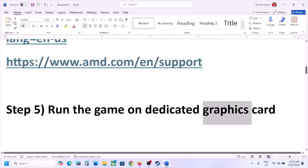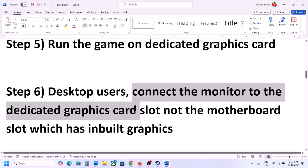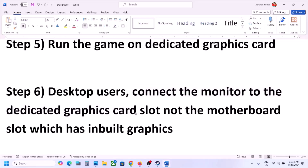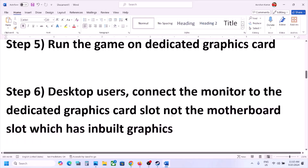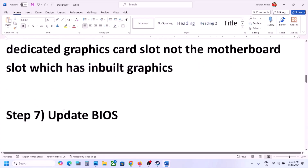For desktop users, make sure that you connect your monitor to the dedicated graphics card. Connect your HDMI or display cable to the graphics card slot, not the motherboard slot. If your computer has dual graphics — Intel and AMD or Nvidia — the motherboard has the Intel graphics slot. Do not connect the HDMI or display cable to the motherboard slot; connect it to the dedicated graphics card slot.